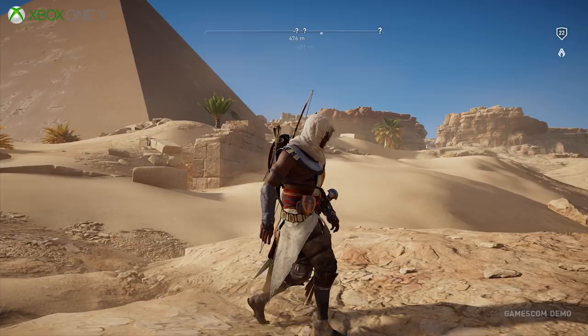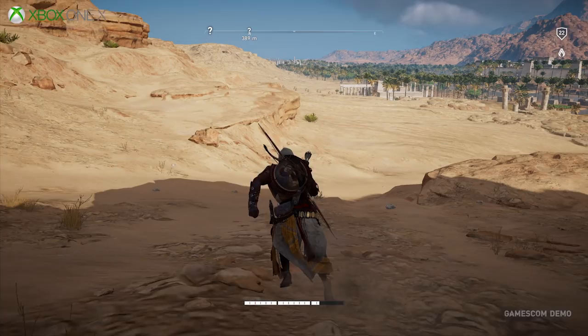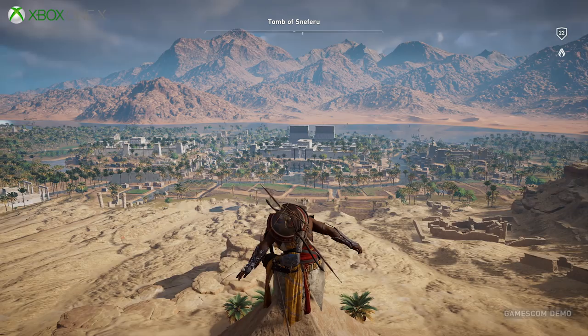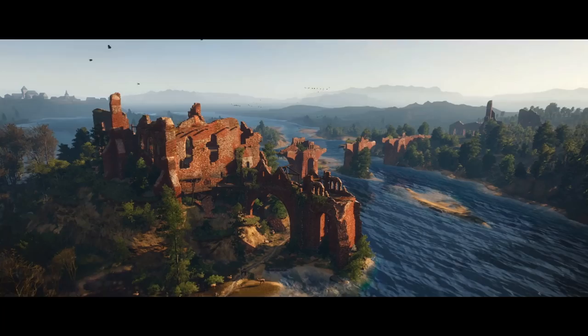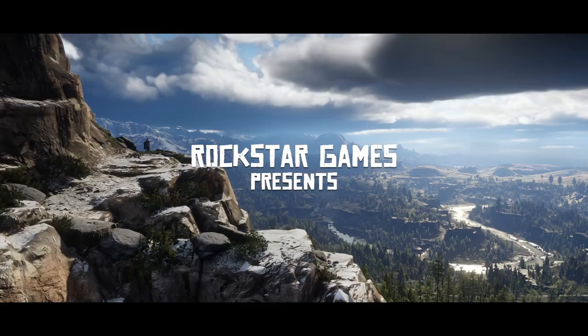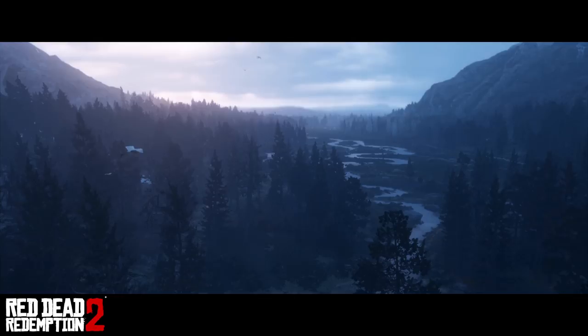Assassin's Creed Origins is not yet available but is generally looking quite nice — here's the game running on the Xbox One X, downscaled from its higher resolution mode. Its world shares more with the original Red Dead in that it's much less of a green place compared to Red Dead 2, but the sense of scale is similar. And if we're using trailers as a comparison point, how about something like The Witcher 3, which is fun to compare since they both feature large-scale natural environments. Witcher 3 is of course still a gorgeous game even today — but how do you think they compare?